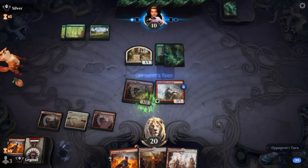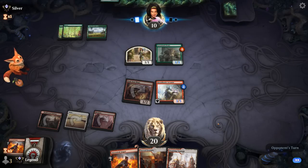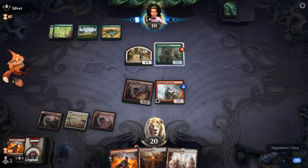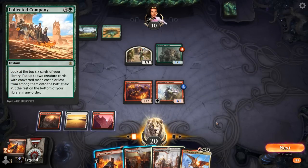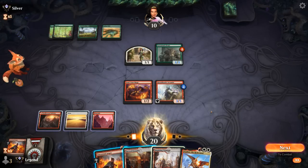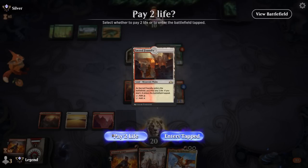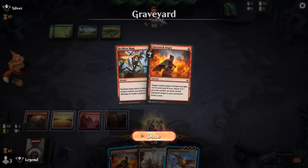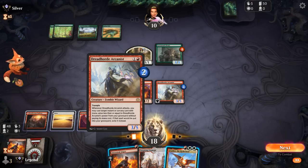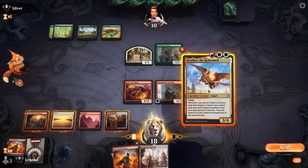Opponent falls to 10, just controlling two 1/1s. We take 2 — opponent hangs back, probably sitting on a Collected Company. Feather the Redeemed is a sweet draw. I can play Feather into Ancestral Anger, and then potentially flash back a Reckless Rage with Arcanist — which will then end up in our hand thanks to Feather.